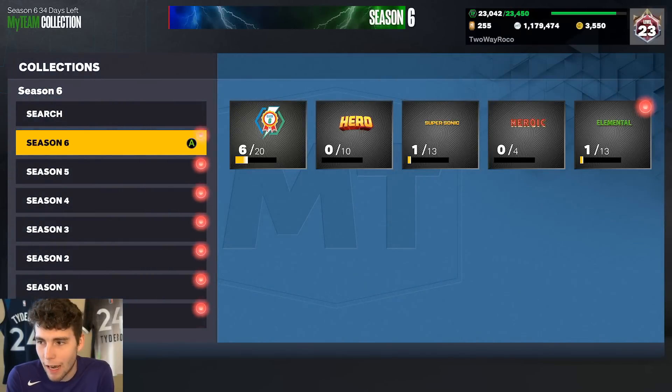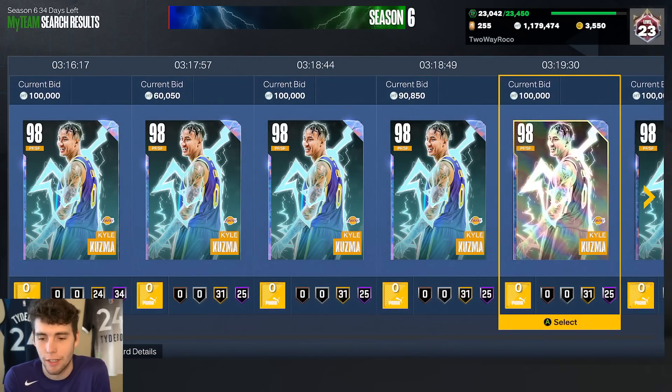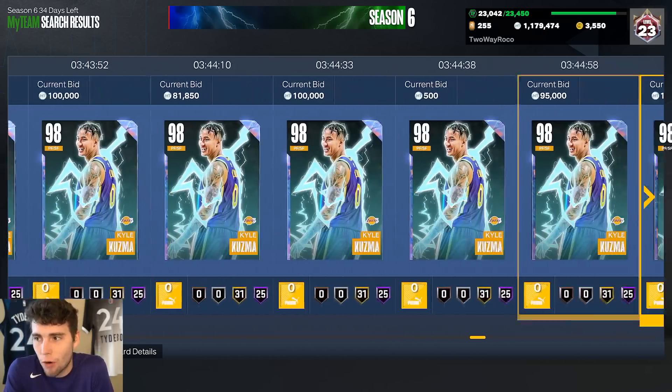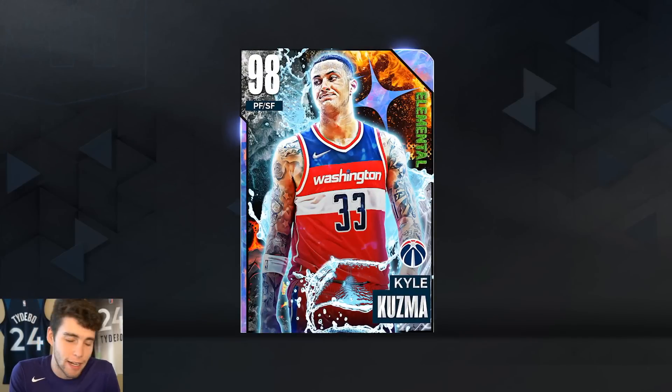All in all, I'm a big fan of Kyle Kuzma. The Hero Kyle Kuzma is going to be the better option and if you can get him for under 100K, he is one of the best options at the small forward position. This Elemental Kuzma I'd go as far as to say is probably a top five small forward in MyTeam. The Kuzma I personally use I'd say is top 10. Whether you prefer him over guys like Bender or Jonathan Isaac is really preference-based, but you're not gonna find a much better pure sharpshooter in MyTeam who can also make plays. Drop a like, subscribe, love you guys, have a blessed day.